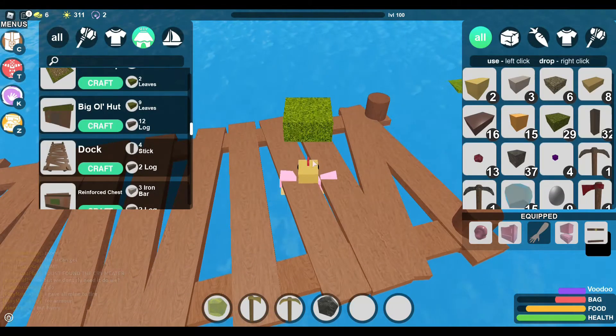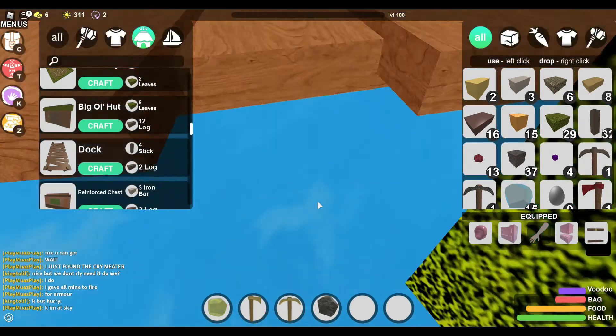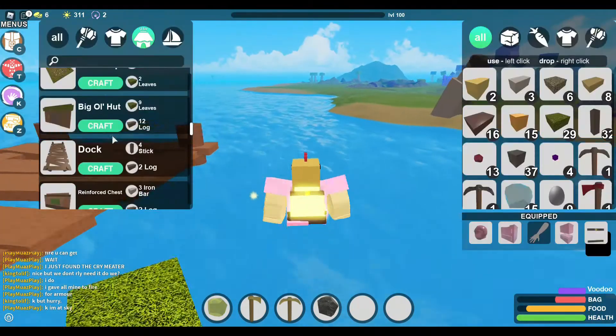Basically, you get a leaf, you drop it, you put it like this, then you drag it like this and put it at your head — and boom, you're out.